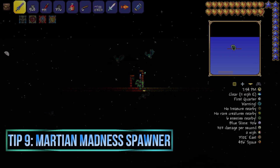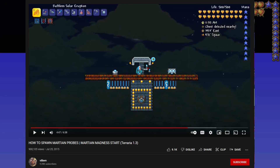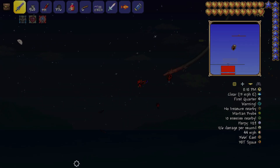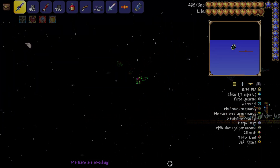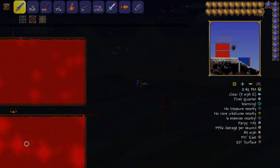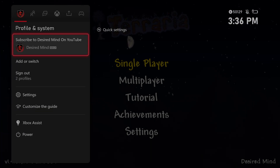For the Martian Madness spawner, build about 100 blocks wide in space — 80 may work too. Go to the edge of either side of the map and put it in space since that's where the spawn chance is highest. Put a water candle up there as well, give it a couple minutes, and when a Martian Probe spawns, don't kill it — just go to it and it'll trigger the event.